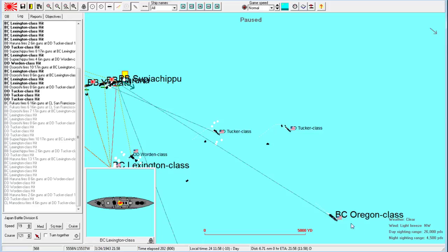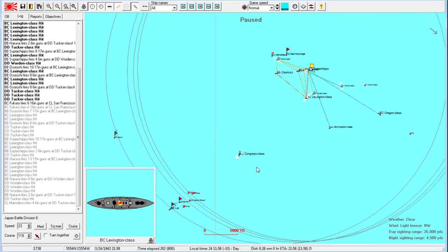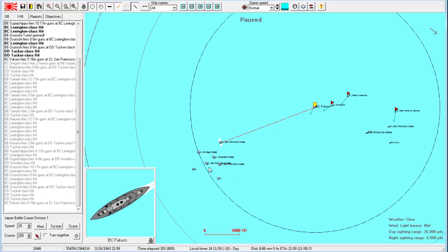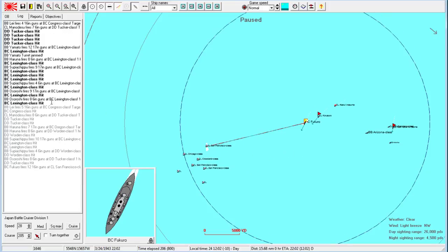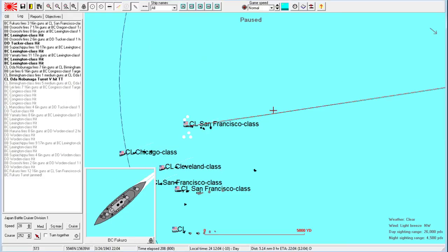Let's target the Oregon. Go squad max, whatever you can get out of any ship — track this guy down. If we can get all of them this will be a huge victory, and it already is. The Fukuro is doing a fantastic job, making a whole school of little fish. Mostly interested now in what our battle cruiser is doing. Come on Fukuro, don't disappoint. Their speed is about 30-32 knots so they can't get away if they just straight-up run.